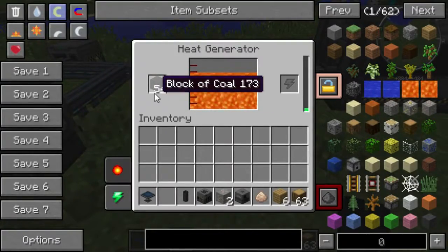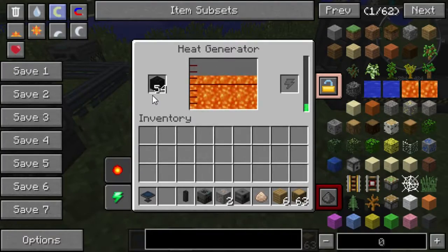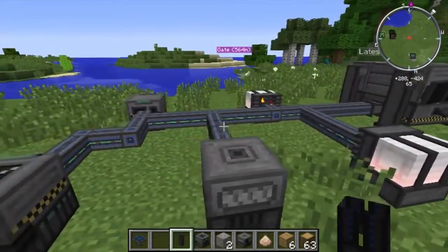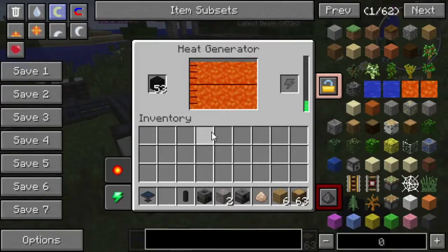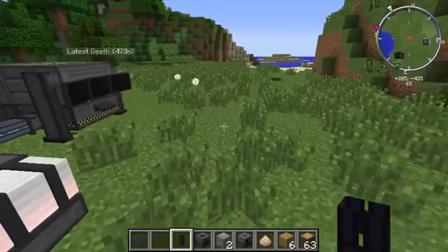As you can see, you can put coal or wood — basically anything you can use to fuel a furnace — to power a generator. I've got a couple of them here, since I didn't know for sure how much power I would need. But there's actually a number of cool machines here.